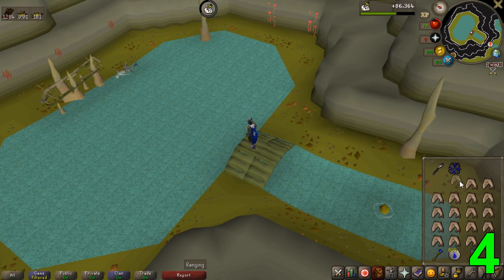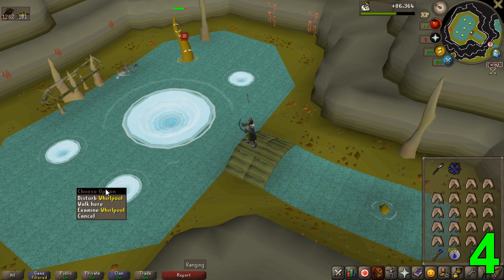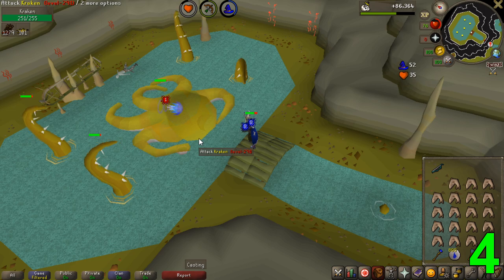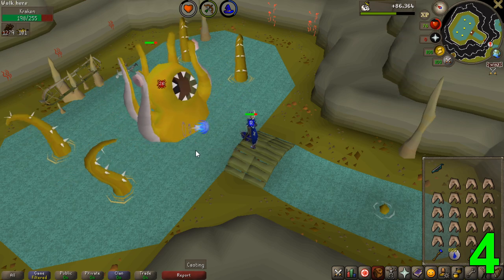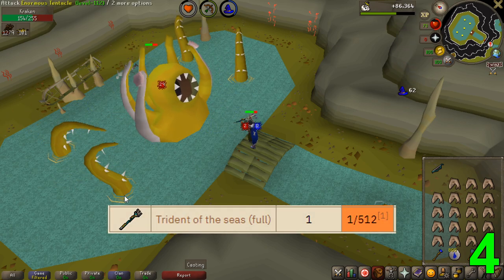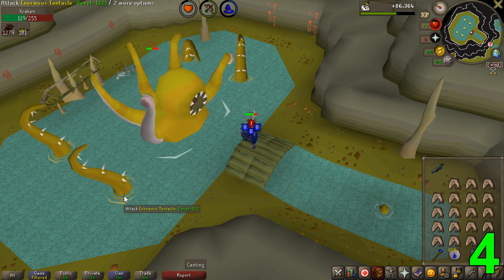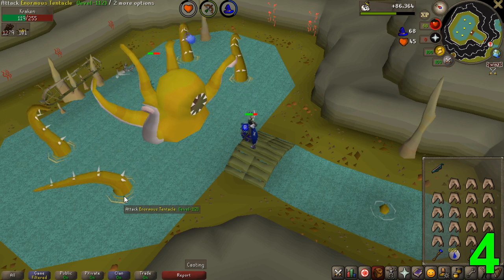The Kraken is the one and only slayer boss of this list and does require a task to kill. The slayer requirement to fight the Kraken is 87, which is fairly high. However, the reason I decided to pick this boss is because it is extremely easy to kill and of course pretty profitable. The boss has a few rare drops such as the full trident of the seas, currently worth 850k, and a kraken tentacle that goes for 470k. Its regular drops are fairly decent as well, with most drops valued around 25,000 per kill.